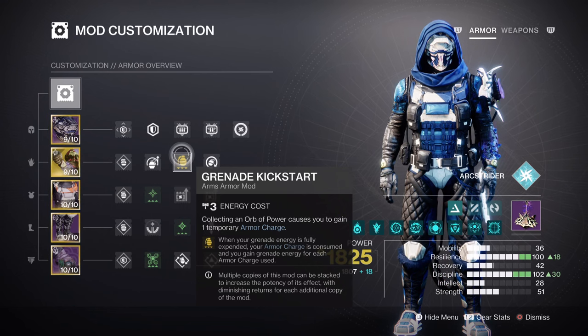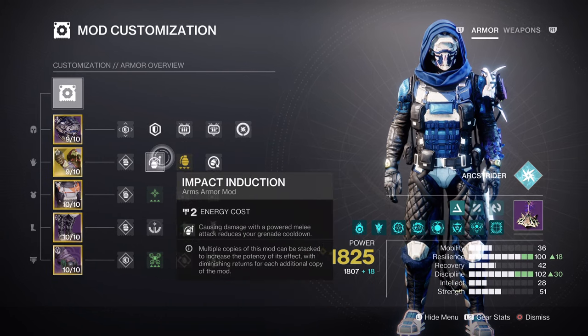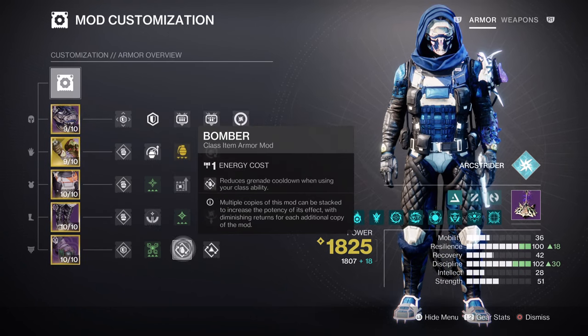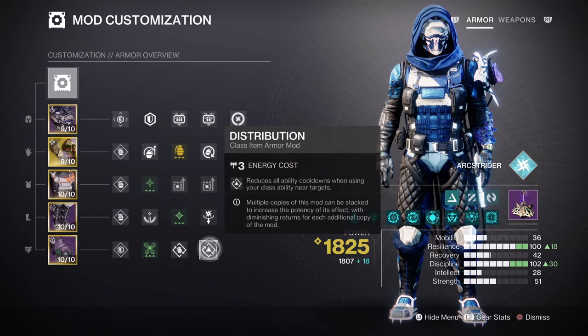However, in my case I like to make sure our key stats are always available no matter the situation we are in. So having Impact Induction for a 12% grenade regen, Orbs of Restoration for a 10% ability regen, Bomber for a 12% grenade regen, and Distribution for a 4% will be the ideal option to pick. Of course, if you like, you can invest more into your strength stat and move from there.